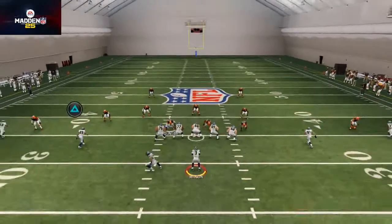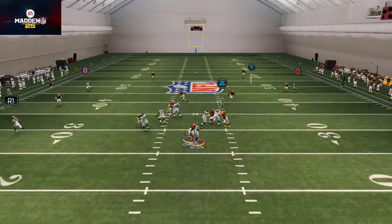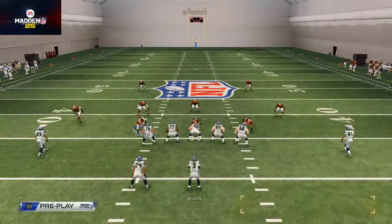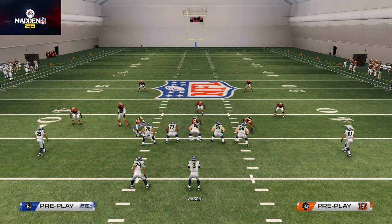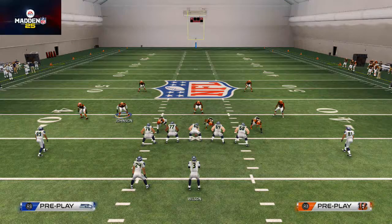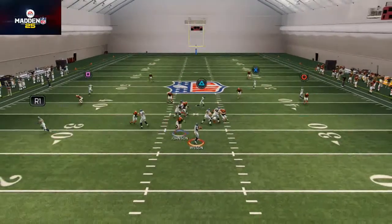All you do is spread your linebackers, shift your line to the right, and base the line — you don't even have to base the line, but I like to. You can see even without basing the line, you still get two-step pressure off the left B gap. Really good stuff.